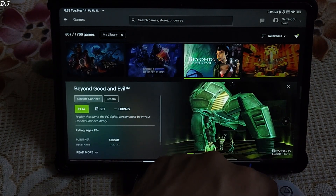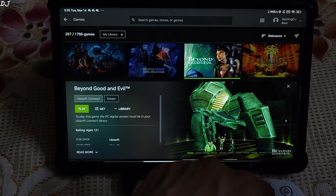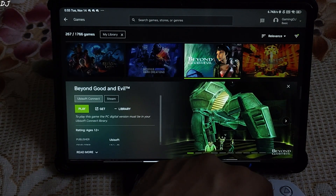I'll kick things off with Beyond Good and Evil — it's a very old game, released in 2003. Action-adventure genre. The story follows the adventures of Jade, an investigative reporter, martial artist, and spy, working with a resistance movement to reveal a sinister alien conspiracy. Players control Jade and other allies, solving puzzles, fighting enemies, and obtaining photographic evidence.